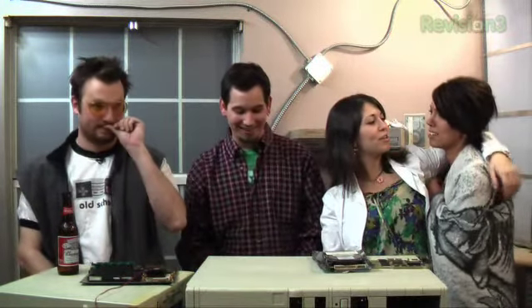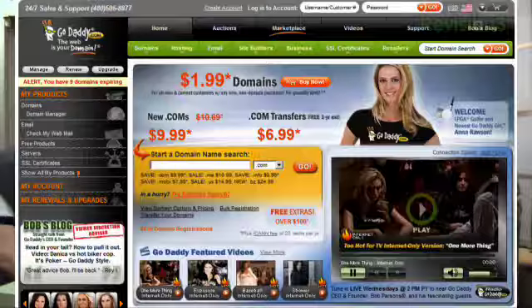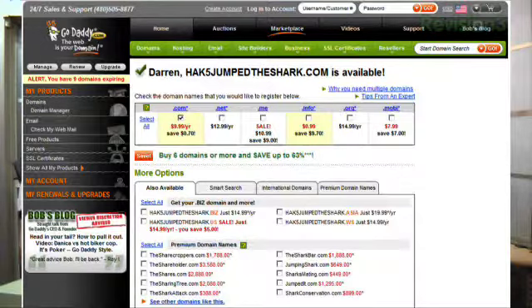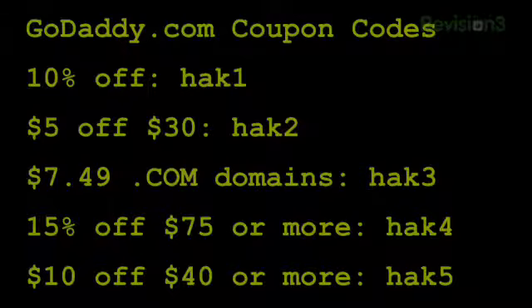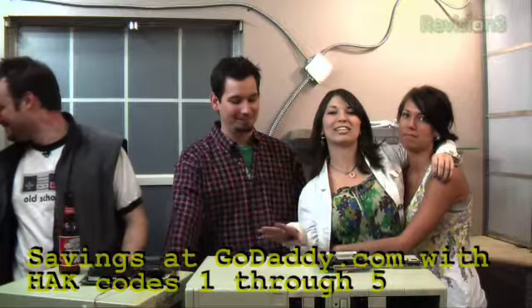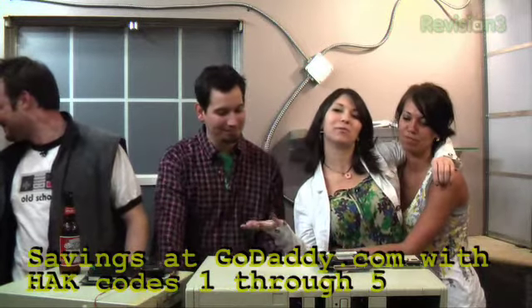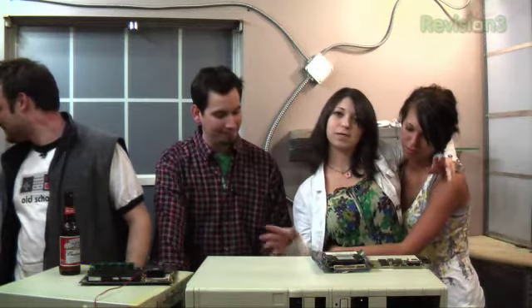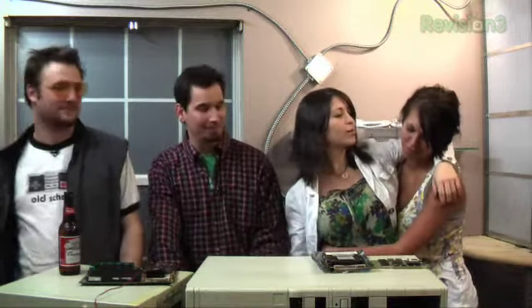I'll thank our sponsor GoDaddy. If you want to make an impact online, GoDaddy.com has what you need. Dot com names as low as $1.99, plus world-class hosting and fast and easy website builders. Use coupon codes HACK1234 or 5 at checkout for your specific coupon order. Some restrictions apply — see the website for details and get your piece of the internet at GoDaddy.com.